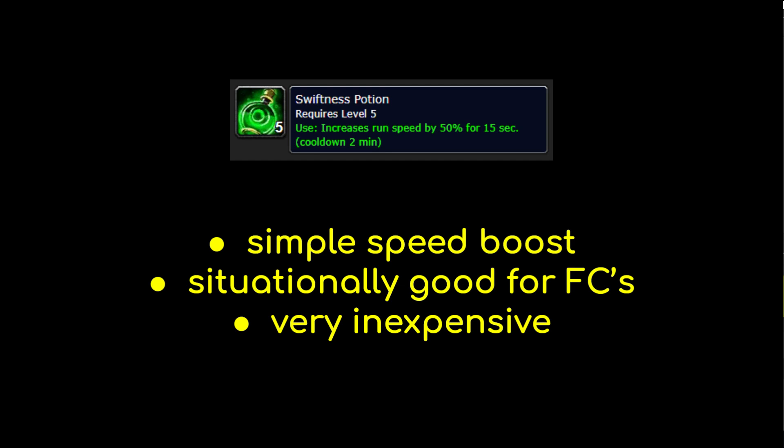Finally, there is the Swiftness Potion — pretty straightforward. It increases your movement speed by 50% for 15 seconds. Swiftness Potions are significantly less expensive than the other pots we've discussed, so you tend to see them used in PvP quite a lot. Keep in mind they share a cooldown with all other potions, so if you use one, you won't be able to use another potion for two minutes. If you need to move fast in combat and your Rocket Boots are on cooldown, Swiftness Potions are very useful. Just be careful popping one around a Priest or Shaman, since Swiftness Pots can be dispelled.